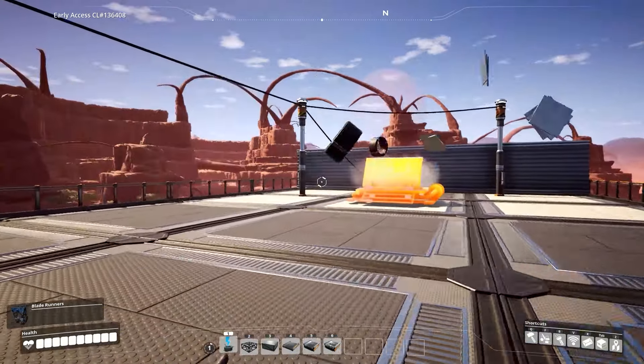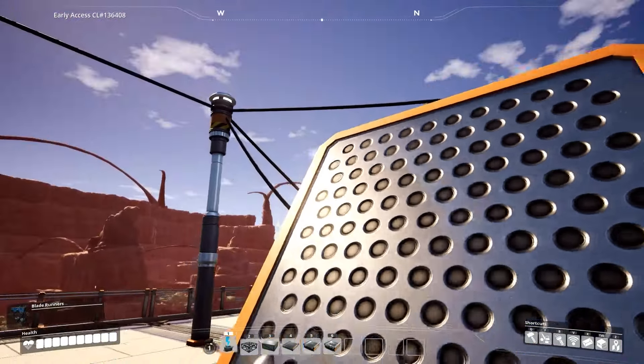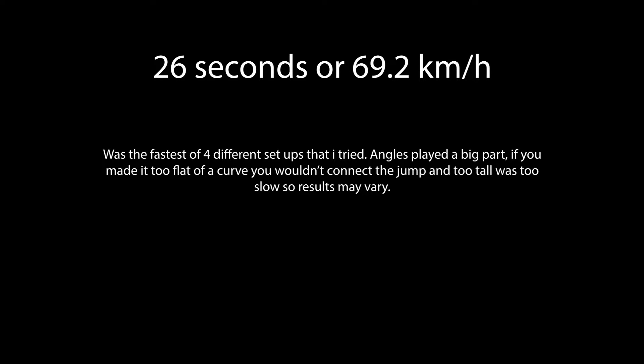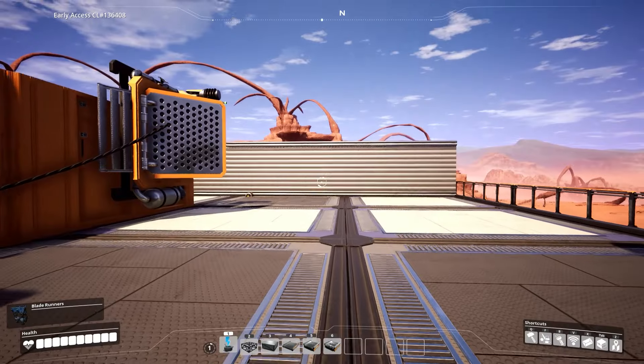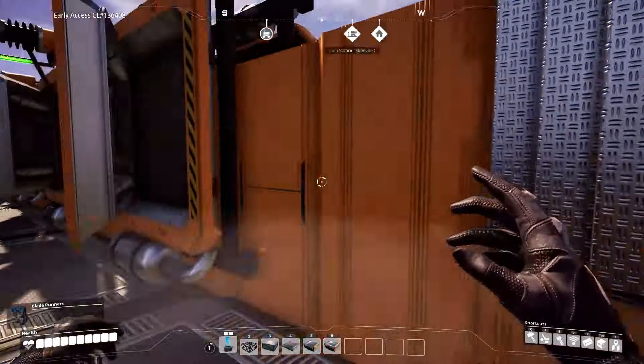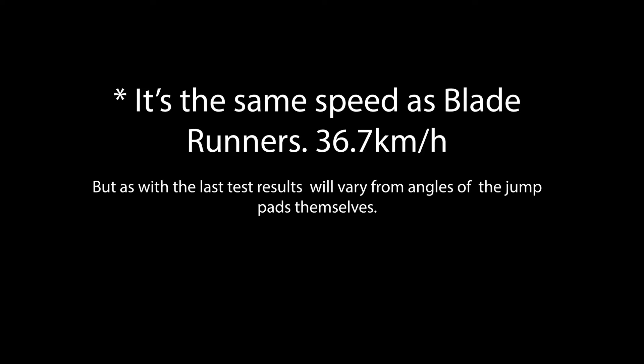Then we come to jump pads, which actually placed higher in the rankings than I thought they would, with an average of 26 seconds to go the distance — I ran it a couple of times because of jump angles and stuff. I also made this monstrosity, which is actually still faster than the cyber wagon with 49 seconds. It's actually faster than walking, which I didn't believe.